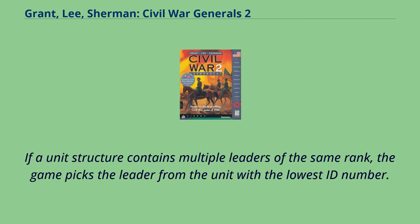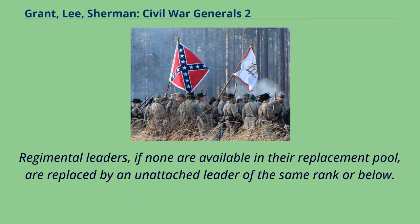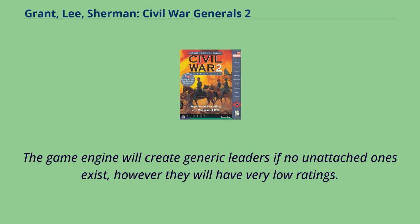If a unit structure contains multiple leaders of the same rank, the game picks the leader from the unit with the lowest ID number. Each unit may also have a pool of up to four replacement leaders, which if present will be drawn upon instead of leaders from the commands underneath. Regimental leaders, if none are available in their replacement pool, are replaced by an unattached leader of the same rank or below. The game engine will create generic leaders if no unattached ones exist; however they will have very low ratings.